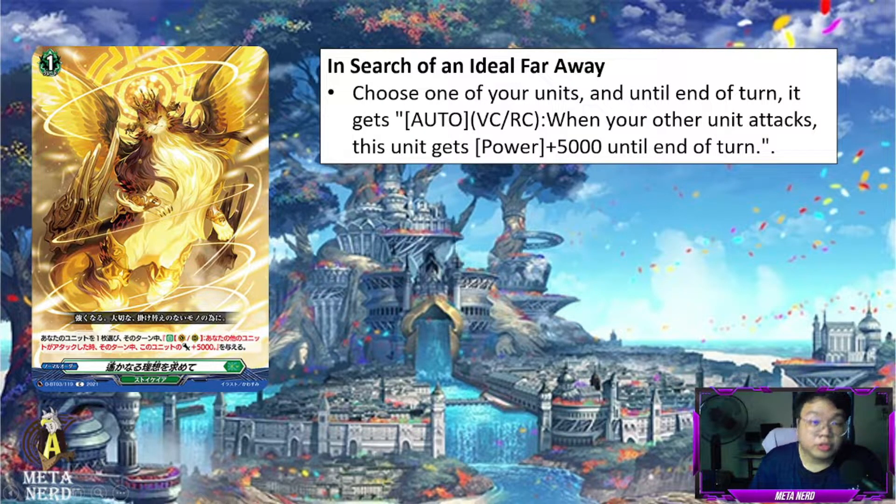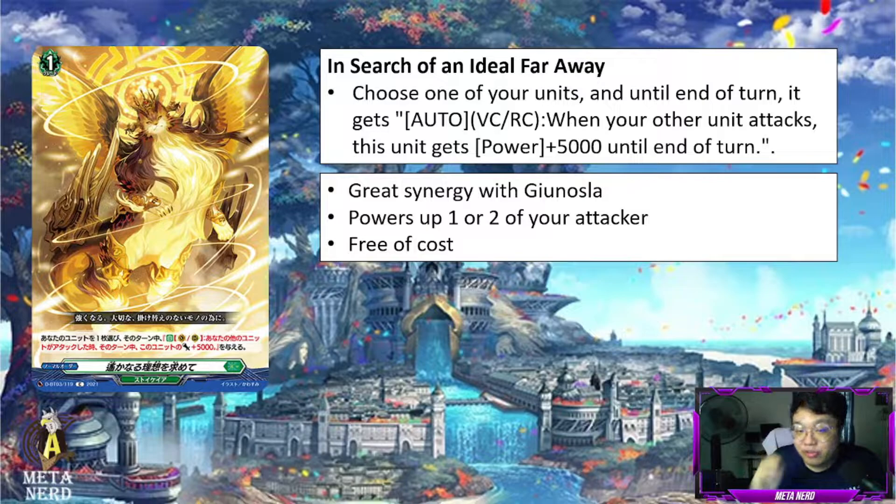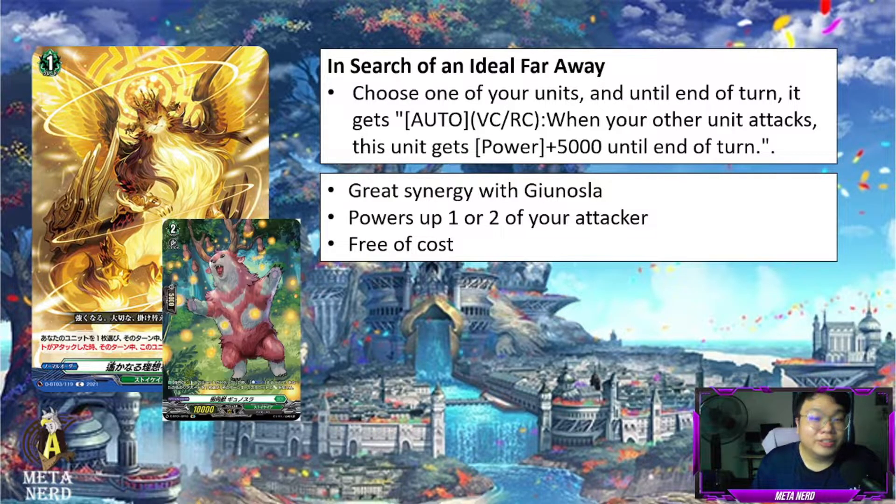The first is a Normal Order card, In Search of an Ideal Far Away. Choose one of your units and until the end of the battle, it gets Auto Vanguard Rearguard Circle. When your other units attack, this unit gets 5k power until end of turn. This Normal Order card has a really great synergy with Gunasla, which is the DBT01 RR support for Magnolia. As we know, Magnolia's deck can attack six times after Magnolia performs its ride. If you target this Normal Order card to Gunasla, Gunasla will be getting a total of 20k power, because you would want to transfer this power to the last attacking rearguard.